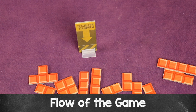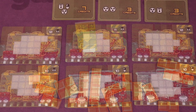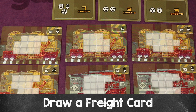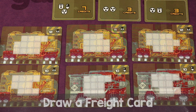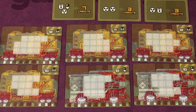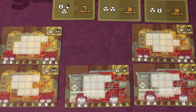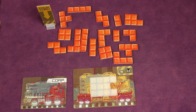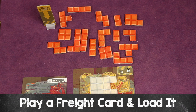The game is played over multiple turns going clockwise. On your turn, you perform one of three possible actions. The first is to draw a freight card into your hand — you can take any one of the face-up cards from the tableau, which gets refilled from the freight deck, or you can take the top card directly from the freight deck without knowing what it will be beforehand.